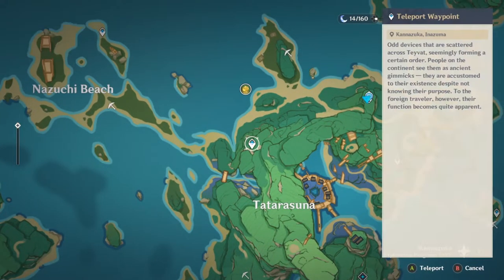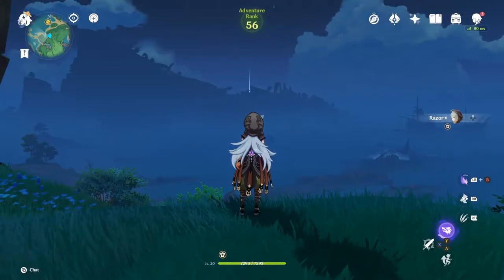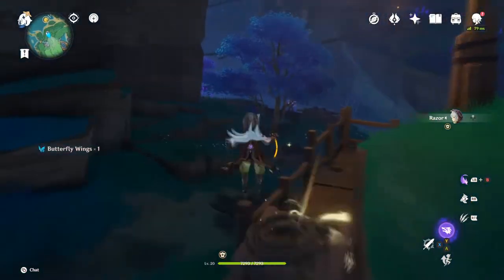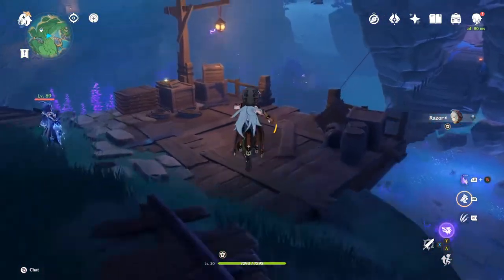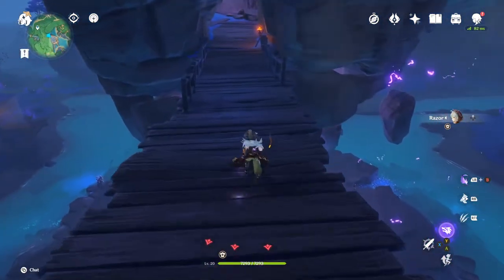Teleport to the waypoint to the north of Tatrasuna. Go 180 to enter it and head out to the bridge. If you stand still in the middle of the bridge here, two crystal flies will appear from below your feet.